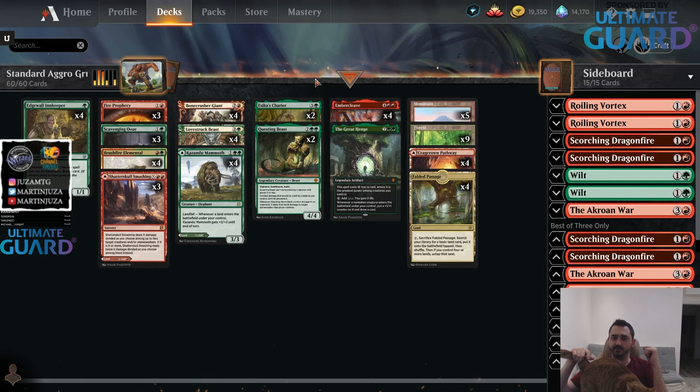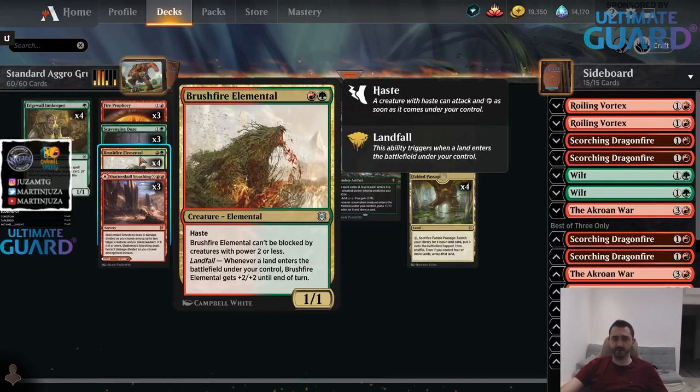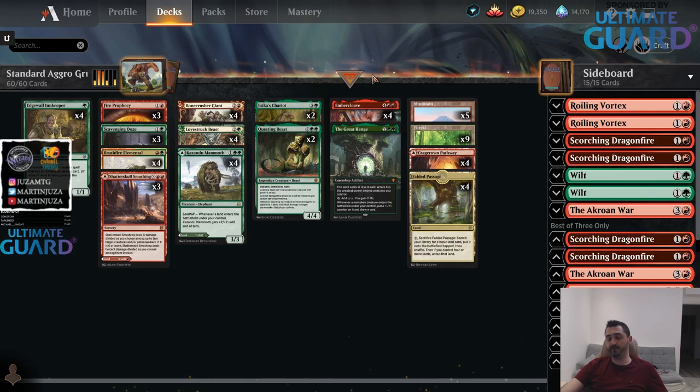I already played one match because my internet disconnected, so that won't be on the video. I thought about playing Naya, but there are still a good amount of decks like Sultai that I don't want to be losing to. With Sultai, Naya is probably your best matchup — they're playing little creatures, not really pressuring you since they don't have Embercleave. They have cards like Giant, Killer, Clarion, Spirit, which plays right into your sweepers. Gruul takes a more aggressive approach with Brushfire Elemental and high-power creatures into Embercleave.